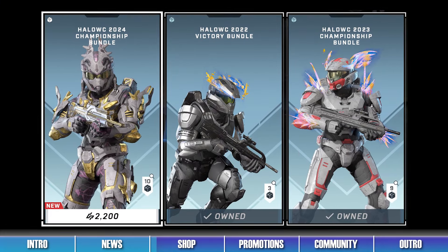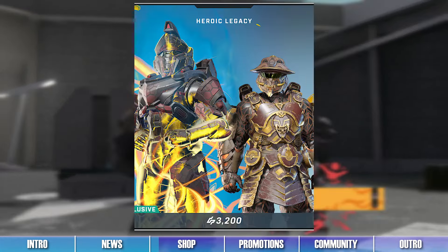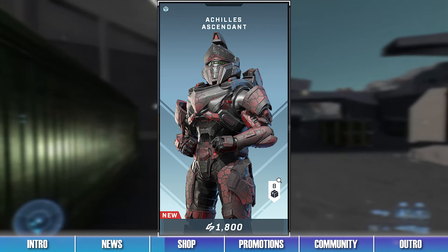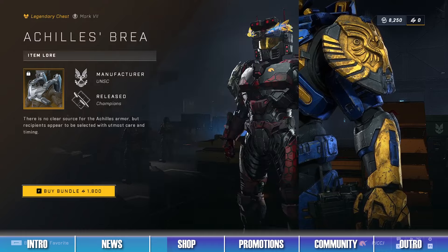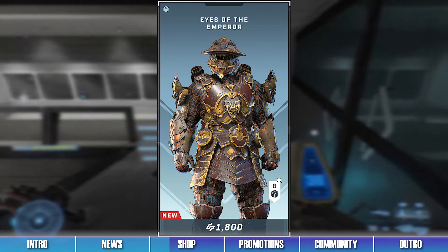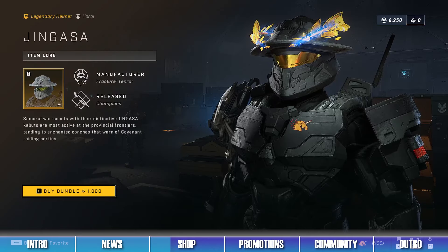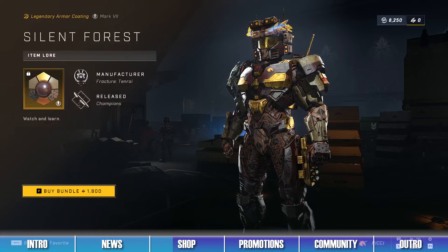The first bundle in the shop is the Heroic Legacy Super Bundle, which contains all the items from the Achilles Ascendant and Eyes of the Emperor bundles, as well as the Uncanny Energies Mythic Effects set. The second bundle is the Achilles Ascendant Bundle, which contains items like the Achilles Helmet, the Achilles Breastplate, and the Burned Scar Armor Coating. The third bundle is the Eyes of the Emperor Bundle, which contains items like the Gengasa Helmet, the Warded Scales Chest Piece, and the Silent Forest Armor Coating.